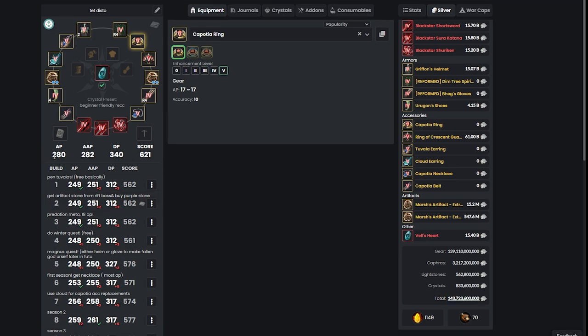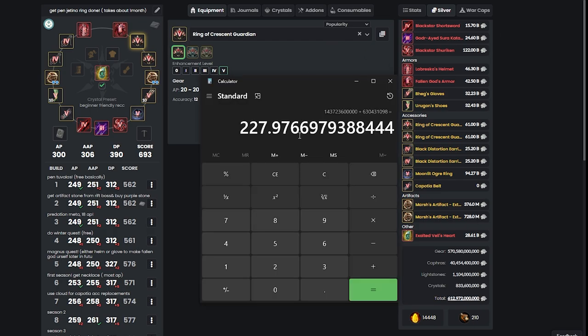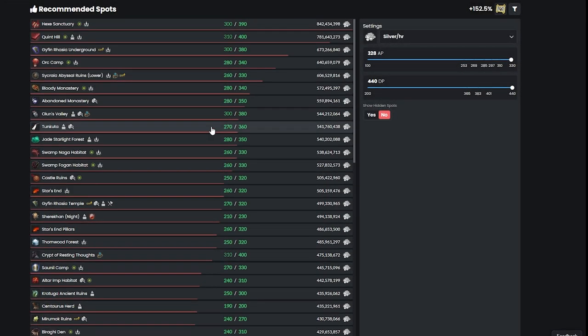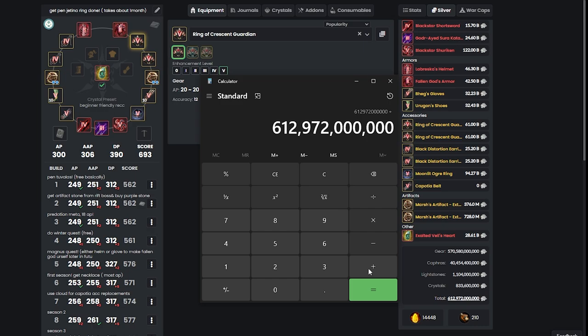After that, to go from 280 AP and 340 DP up to 300 AP and 390 DP — let's say you're grinding Red Orcs without Agris and making about 640 million per hour — you'll still need to grind about 960 more hours in order to get to 300 AP and 390 DP in Red Orcs.